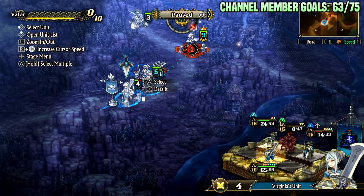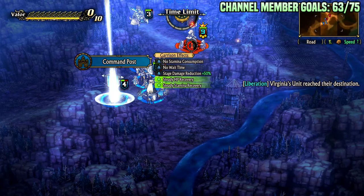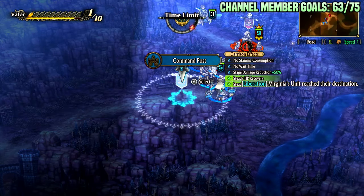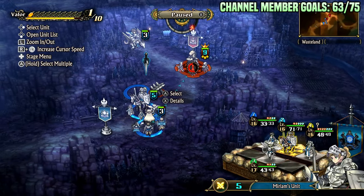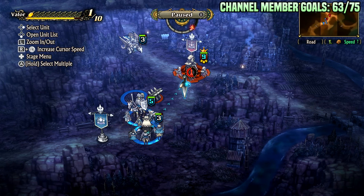So in this case we have a squad with a dead unit, a unit at half health, and a unit missing some health. I'm going to undeploy them, and then I can deploy a unit who has not taken any damage. This is especially useful for long maps where there are several forts to deploy from.